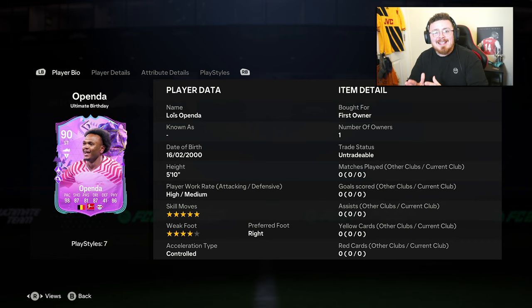Now the card itself is an 88, 87, and 84 to get done — so not super expensive, but not cheap at the same time. I'll get the actual price for you shortly. The lowest Appenda card throughout the whole year — he's been pretty overpowered, pretty crazy — but lacking a lot in playstyle pluses and playstyles.